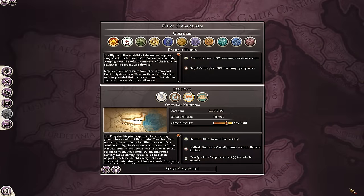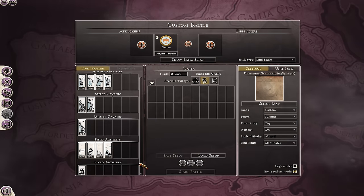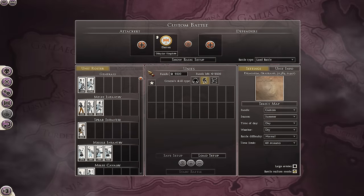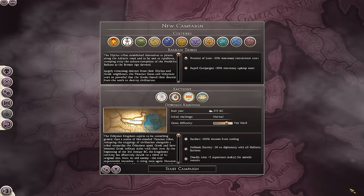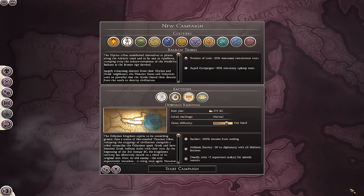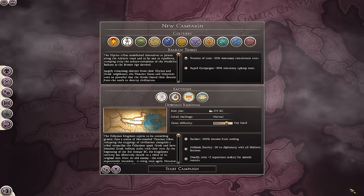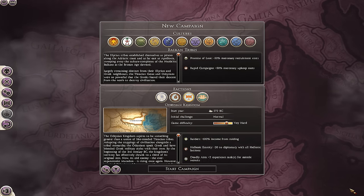The Aldrissian Kingdom are perhaps the most incomplete and dull faction in the entire game, fielding only 11 land units not including artillery. Even the recently released Gete faction, which was free, has more unique units. Their naval line-up is equally bare with just 10 units — for contrast, the RDA have 15 naval units and most coastal factions have 16 or 17. Their starting perks include 100% income from raiding, which is the weakest of the lot, plus 2 experience to all missile units, and minus 20 to diplomatic relations with Hellenic cultures. This faction feels really underwhelming, with the same armies fielded over and over again.